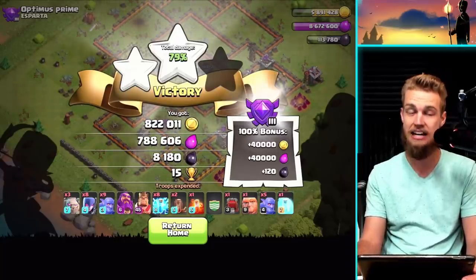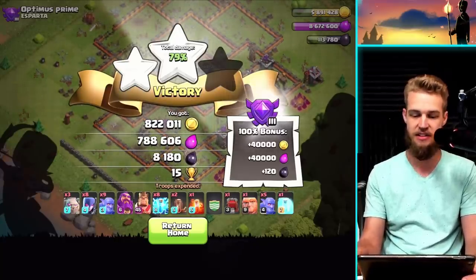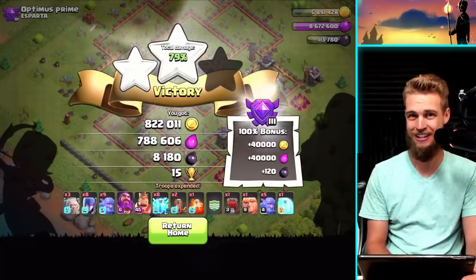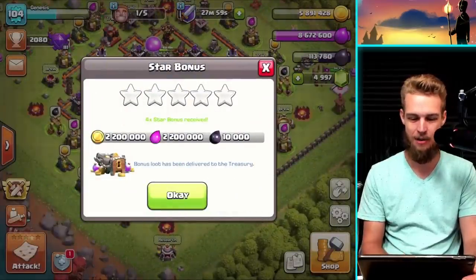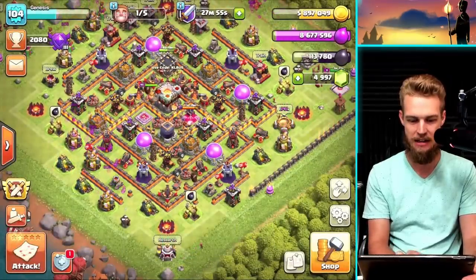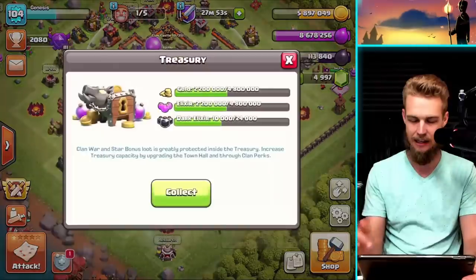With the loot bonus: 860,000 gold, over 800,000 elixir, and 8,300 dark elixir - not too shabby at all. And with the star bonus, that gorgeous beautiful star bonus that won't be here much longer, I love it.